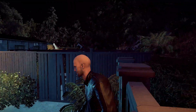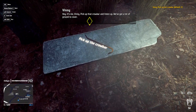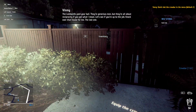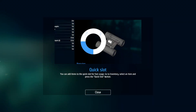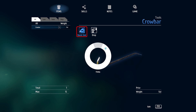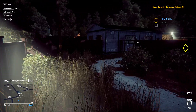Wait, why was I just standing on a pole like that? And I am very bald, oh my god. A character named Vinnie says: 'Pick up that crowbar and listen up, we got a lot of ground to cover. The Lombardis paid to bail - they're generous men but they're all about reciprocity. Knock over that house for me.' Okay, new tutorial - quick slot items for fast usage, go to inventory, select an item and press the quick slot button.